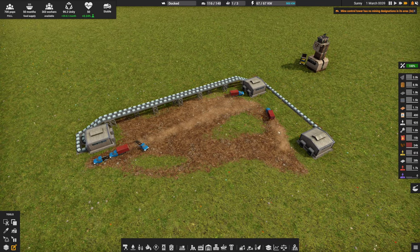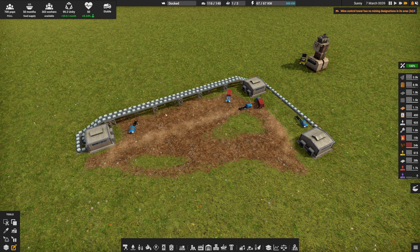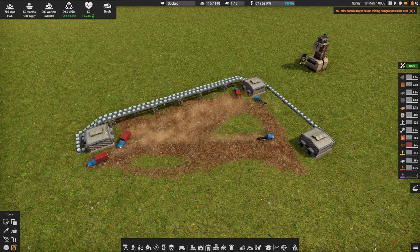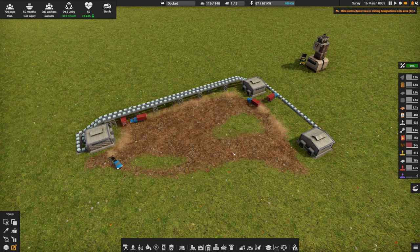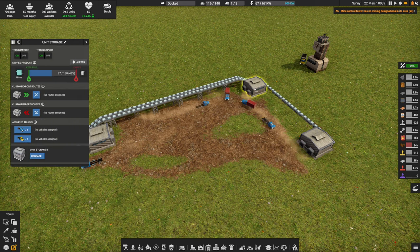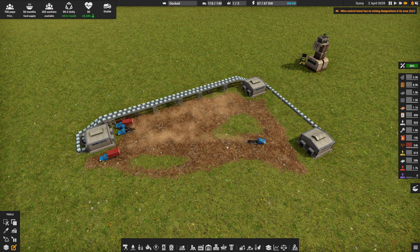Occasionally we're going to see somebody pick up glass from here, take it to here, and then have to pick up glass from here and take it back. Which is okay, I guess. They're keeping this one empty as we want, and they're keeping this one full, which is what we want. This one's just a way station in the middle. So what I want to do is force their behavior — and that's really what advanced logistics is. It's about forcing truck behavior.